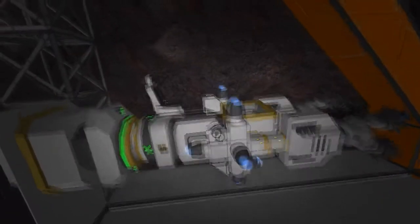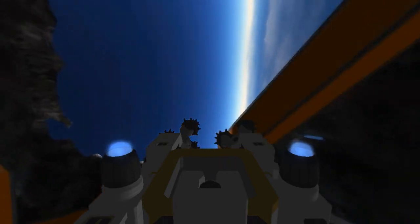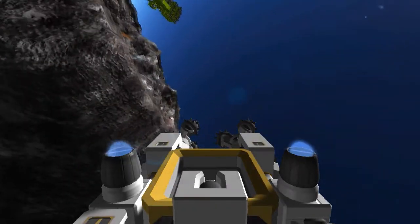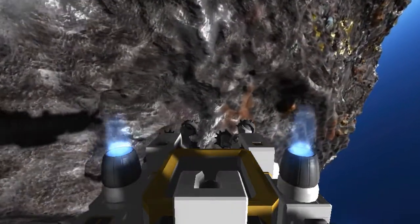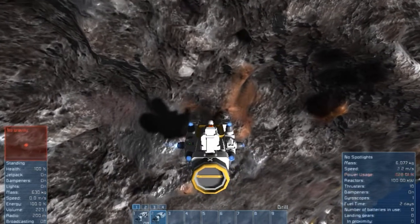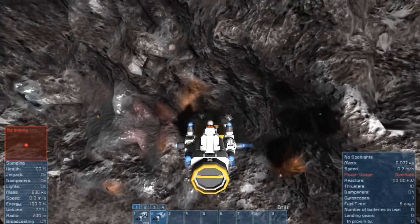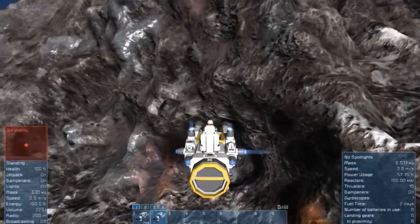I think the first thing I'm going to do is improve this drill ship — it bounces around like crazy. For this I use remote control. As you see, it slides around everywhere. It's not a tunneler, it's just for the surface. Watch it bounce around — I really need to put a lot more thrusters on here, and some more reactors. Luckily nothing's broke on it yet.